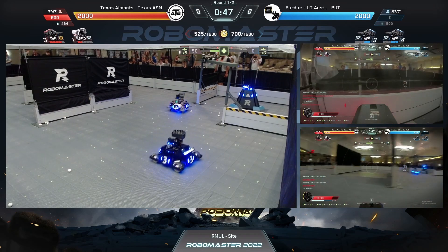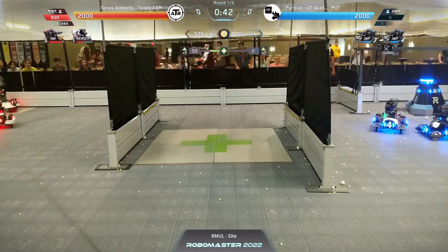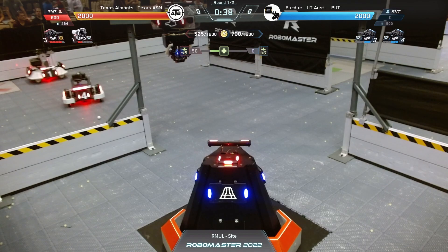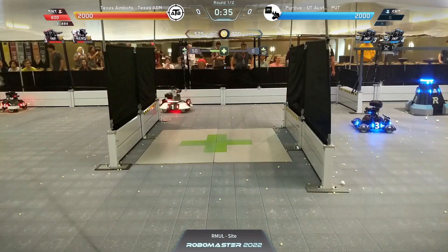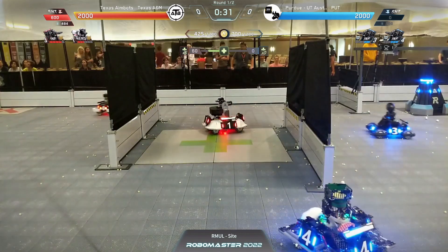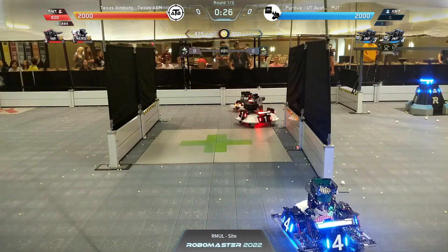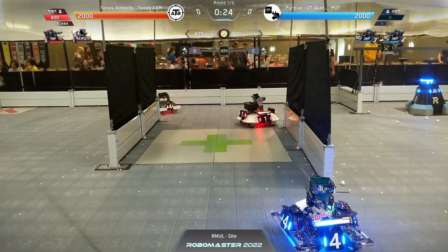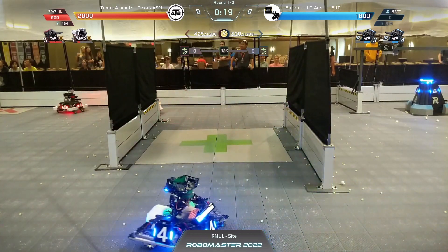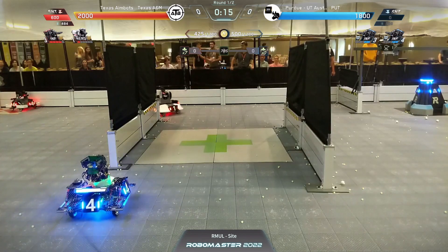You can see the communication between the driver and the ladle operator for refilling ammo — he was nodding to the ladle operator to get more projectiles. The hero is trying to get into a strategic point to attack the base. Blue standard four is getting pretty close to where that sentry rail is — he's got to be careful. A&M has a double-barreled sentry on the rail. They land a hero hit from pretty far away, taking 200 damage off of the base. 16 seconds left to go.